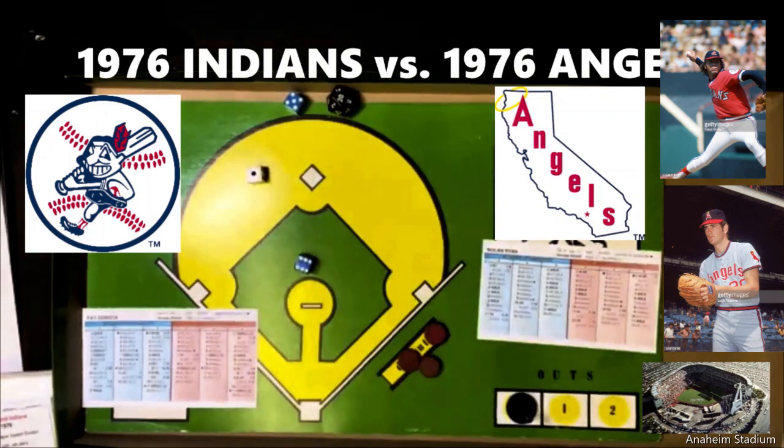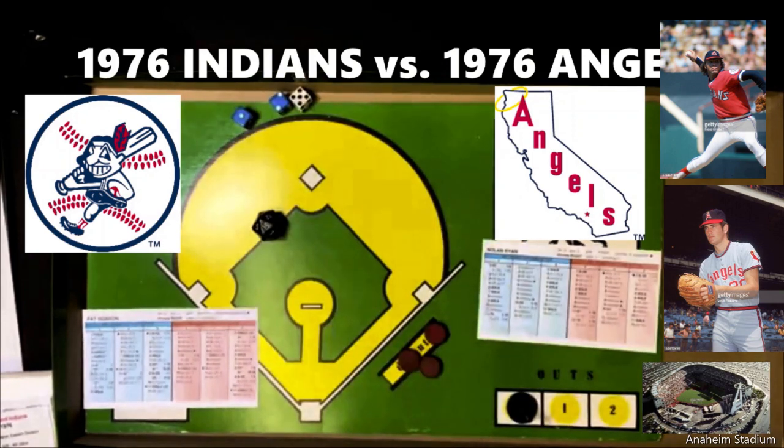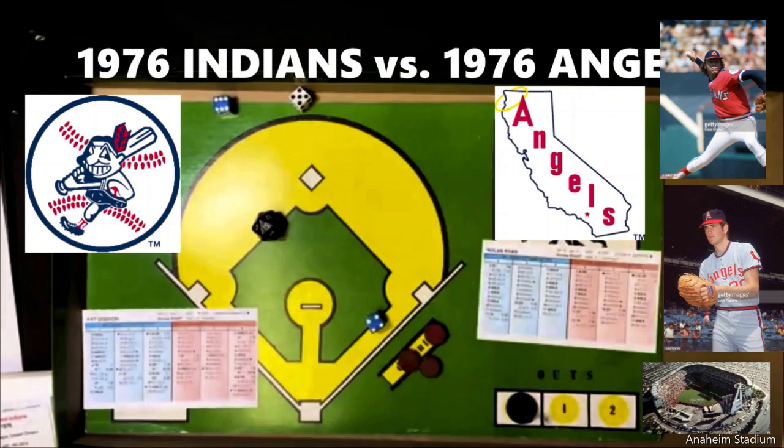Andy Etchabarin gets a 1-11 against a righty — line out to second base. Dave Chalk gets a 5-3 — ground ball to the pitcher, who is a 3 defensively. Rolling his E rating as an E-20, the roll is 10, which is ground ball A. Chalk is out 1-3. That takes us back to the top of the lineup.